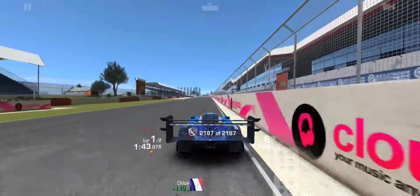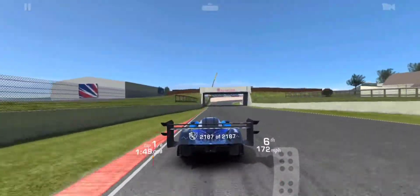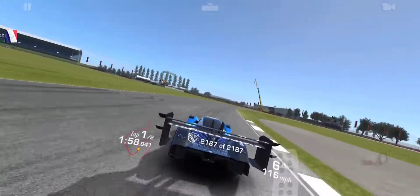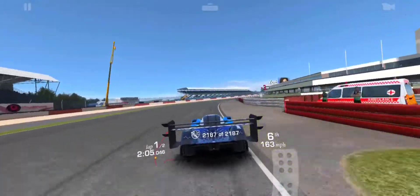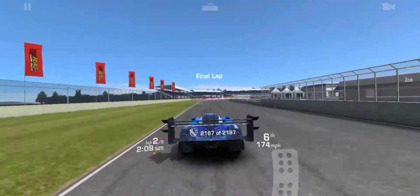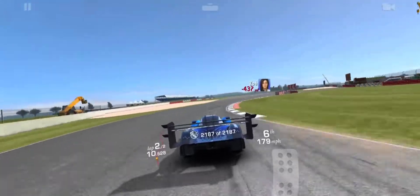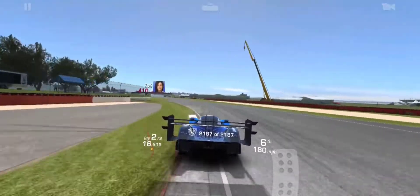Now we've got our work cut out to catch up to fifth place. We can see Zoe now, 300 yards away. She's going to keep on getting away from us until we get to the second half of the track, where there are a lot of tight corners where they just don't know how to handle them. Silverstone is definitely a very flat out track for these cars.